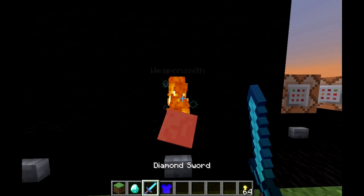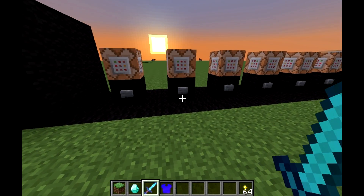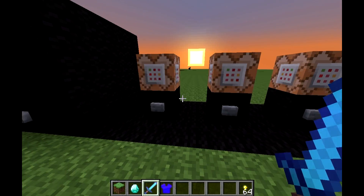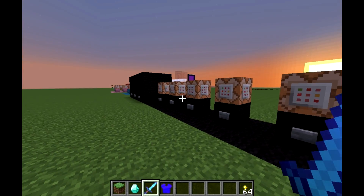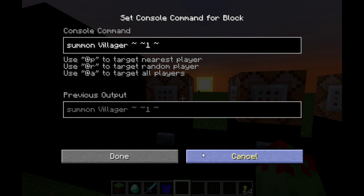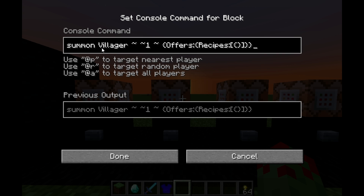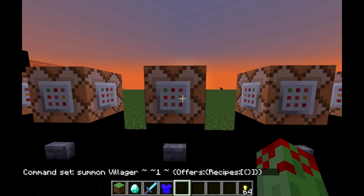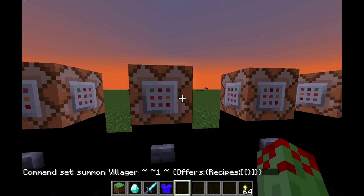I'm going to show you how to do this. It was a bit difficult to break down, so it's kind of like adding a new bit of the command on in each command block. The first bit is just summoning a villager and then coordinates. Then summon villager, coordinates, offers colon, and then another set of curly brackets with 'Recipes' colon square bracket, and then another set of curly brackets for your first recipe.